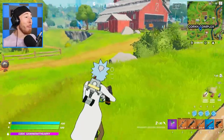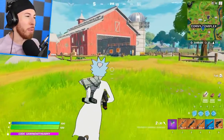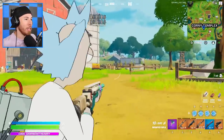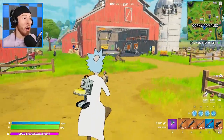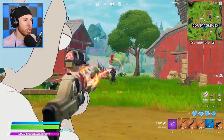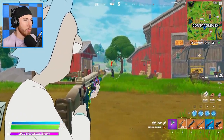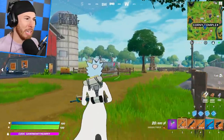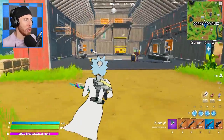I've gone ahead and got a proximity grenade launcher — it's not really needed, but it makes it a little bit more fun. Right over there are some IO guards protecting this barn. The infantry rifle is disgusting.